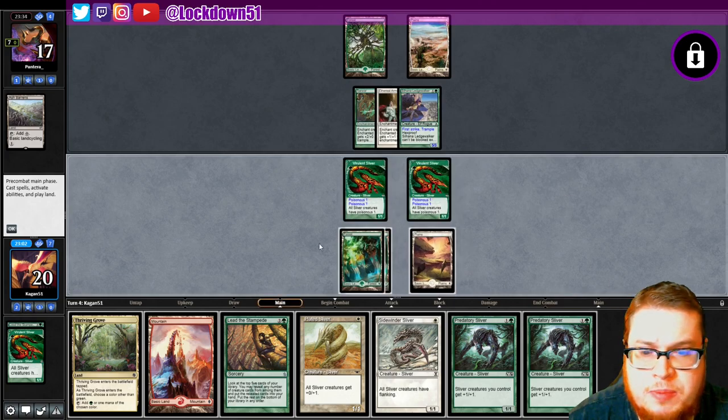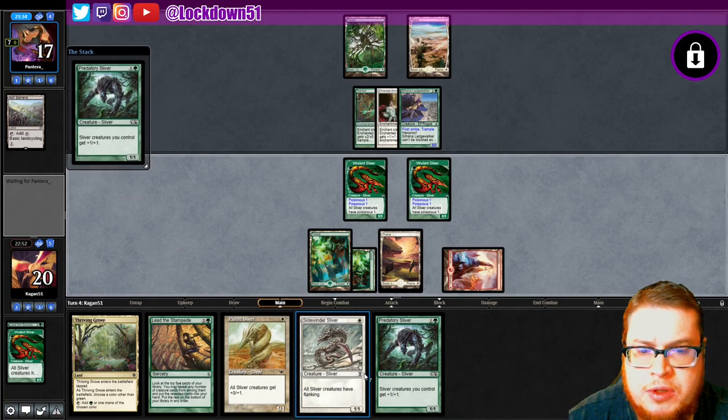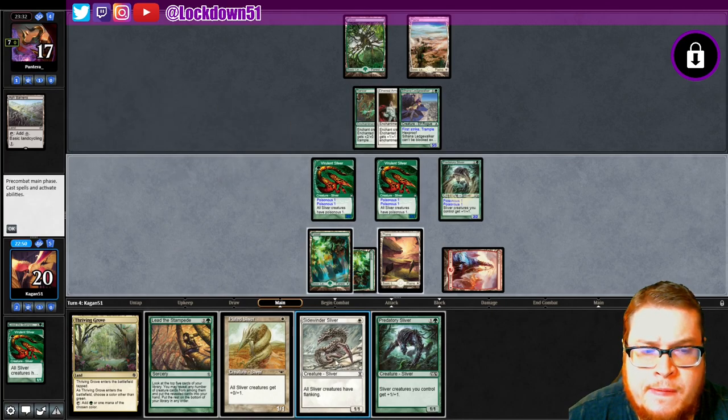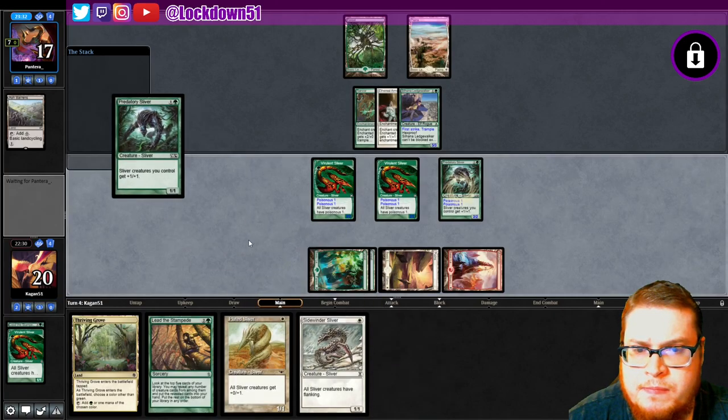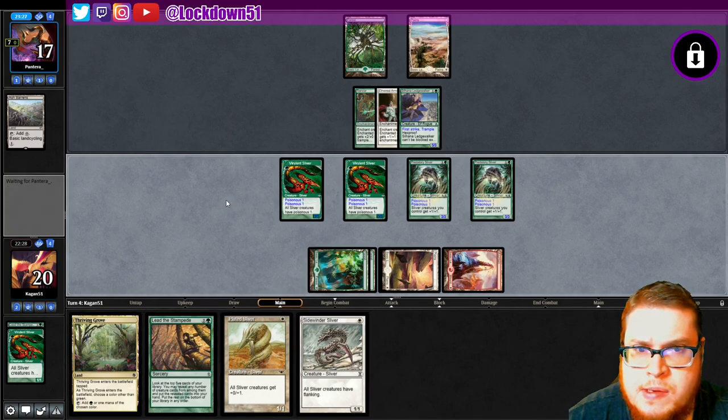No attack — they're just passing straight through, which is good for me. Now I can drop one of these lords, make them 3/3s, or do a flanking move. I think just putting down the lords is better. They're stuck on mana too — I just realized they didn't have a land drop.